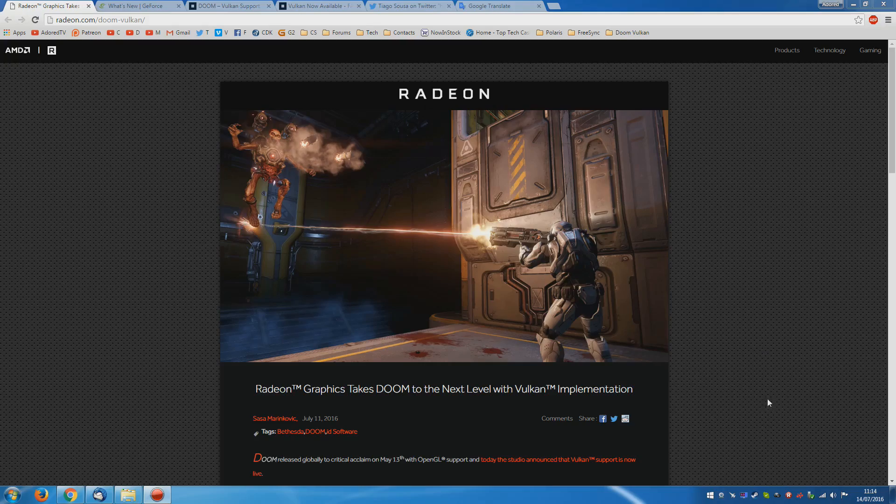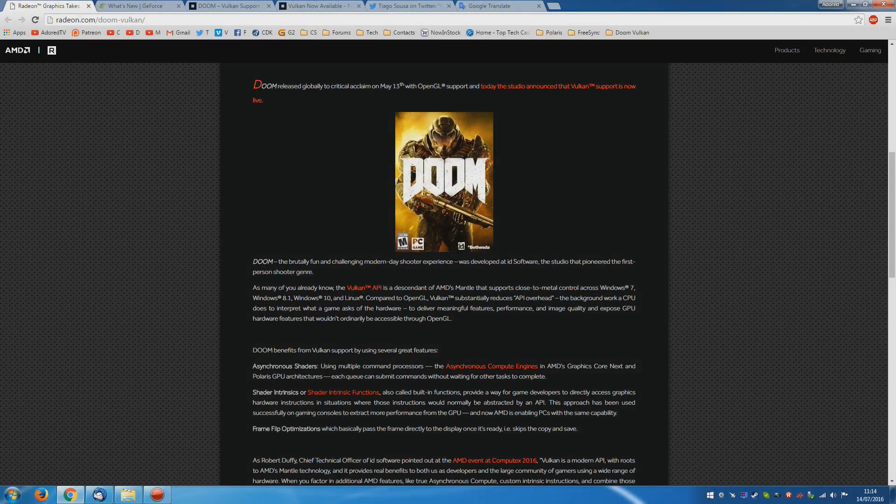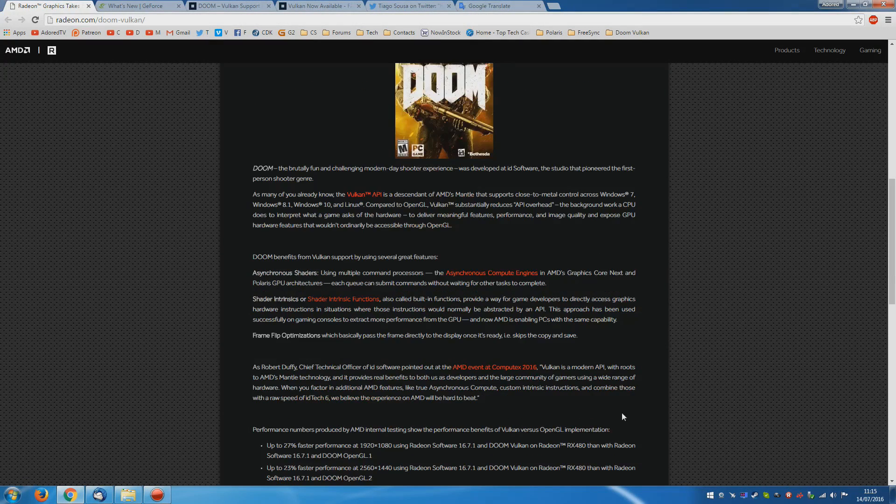Let's take a look at what exactly is implemented in the new Doom Vulkan patch. Over at AMD, they're talking about Vulkan substantially reducing the API overhead. They're saying that Doom benefits from Vulkan support by using several great features, including asynchronous shaders. Shader intrinsics provide a way for game developers to directly access graphics hardware instructions in situations where those instructions would normally be abstracted by an API — effectively getting even closer to the metal. This has been done on game consoles to extract more performance from the GPU, and now if you've got a Radeon graphics card, your PC has the same capability.